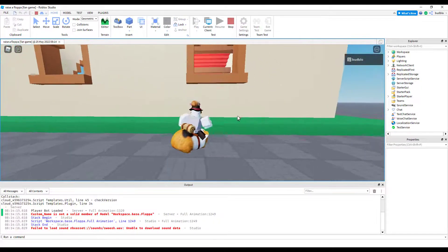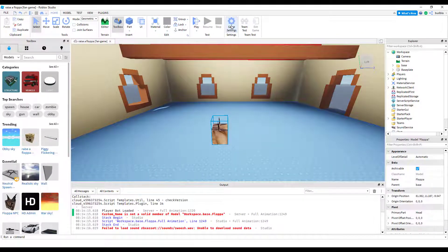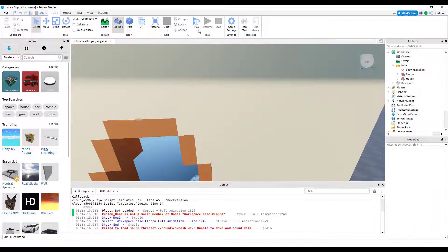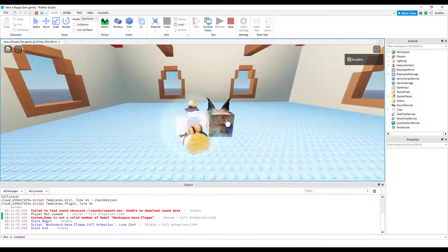I forgot we don't have a spawn location. We're going to set that to the inside of the house, so we need a spawn location. Let's remove the decal, make it have a transparency of one, and put it in base. So now we spawn inside the house.